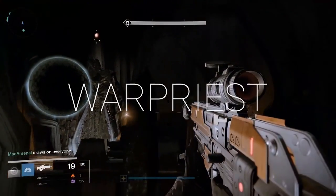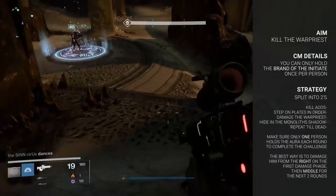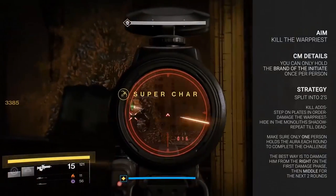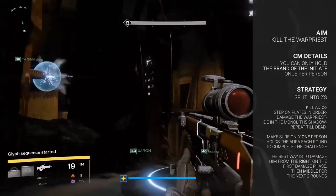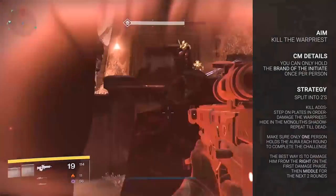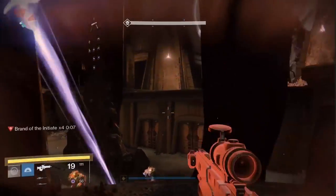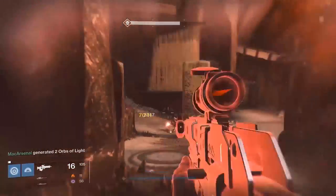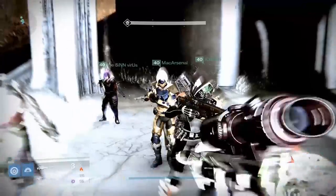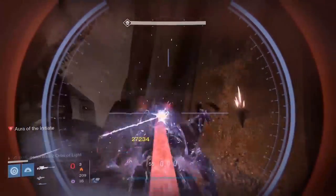Now let's talk about the Warpriest challenge mode. The challenge is to have a different person hold the aura every round. Split the team into twos going left, middle, and right, and stand on each plate to start. After waves of adds and the major knight have been killed, the rear of the three floating pillars will glow in the order you need to stand on the plates. The person on the third plate gets the Brand of the Initiate times 5 multiplier, and the team must stand in this brand to damage the Warpriest. The brand holder's job is to extend the multiplier as long as possible — as the countdown drops to two to four seconds, shoot an add to reset the timer and drop the multiplier by one. Once time runs out, the Warpriest ends the damage phase by calling upon the Oculus. Hide in the shadow of the pillar until he finishes absorbing the monolith power, then repeat. Each monolith absorbed gives him a new Taking power, so taking him down in two rounds is strongly advised.